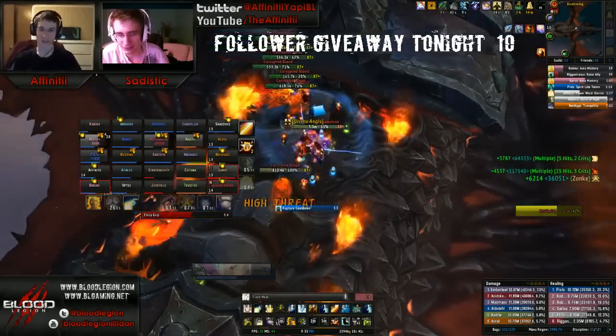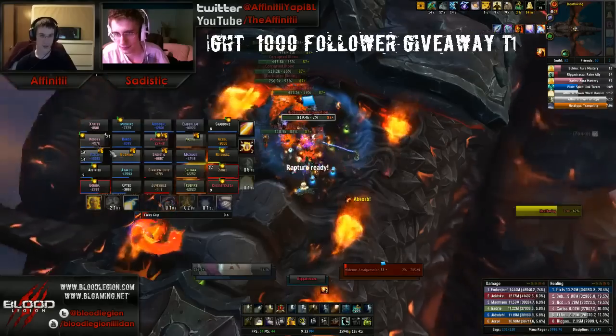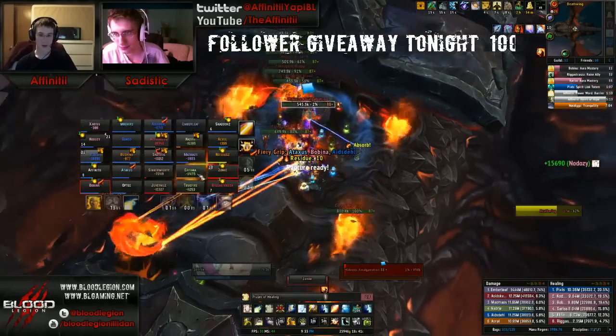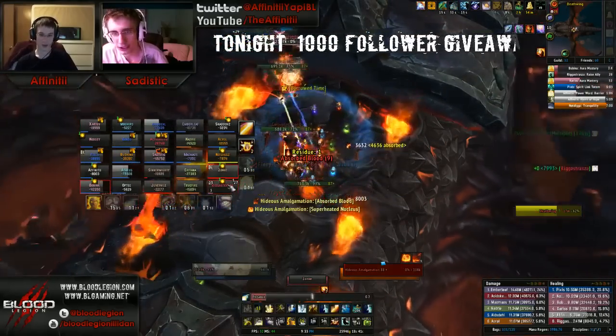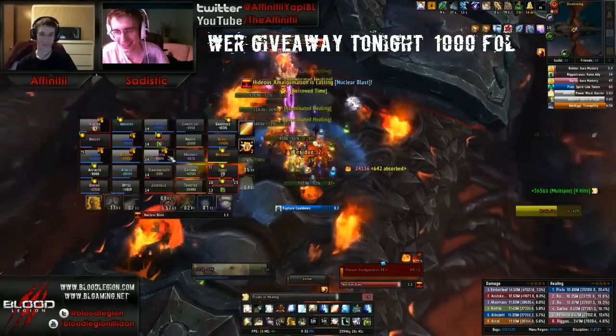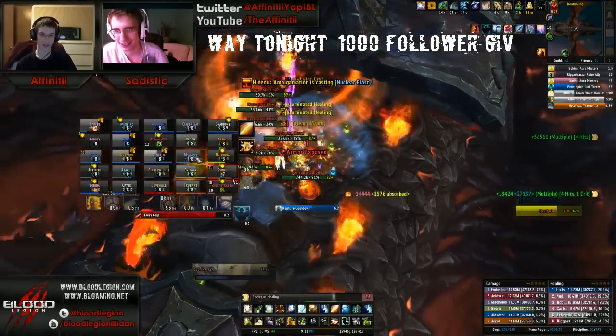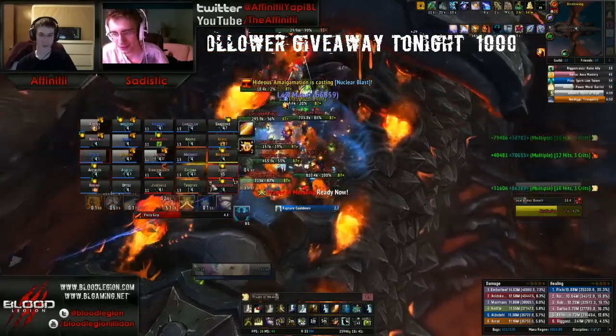So there you have it — we're just going to burn this amalg down, kill as many bloods as we can that are needed without taking unnecessary raid damage. Oh my god, that couldn't have been any lower — that was at like 20k health. That was a one or two tick on the pulses. Can we get that more often?